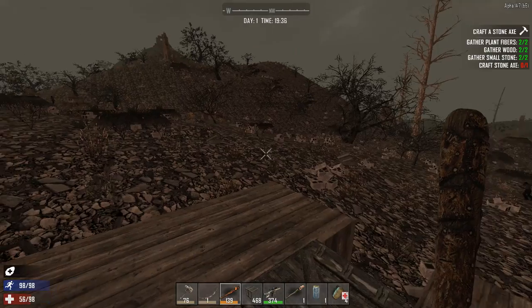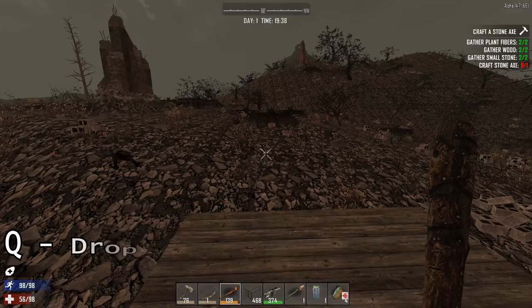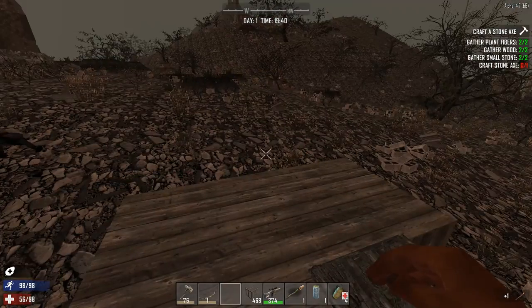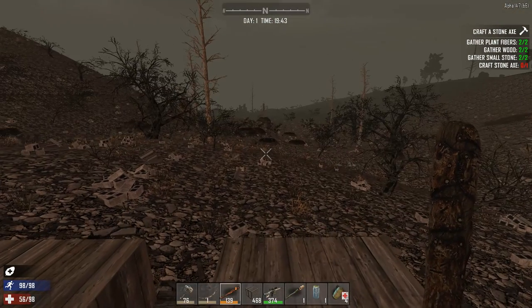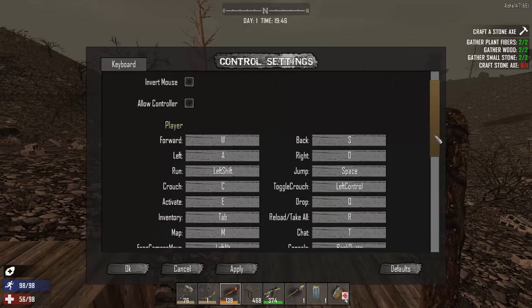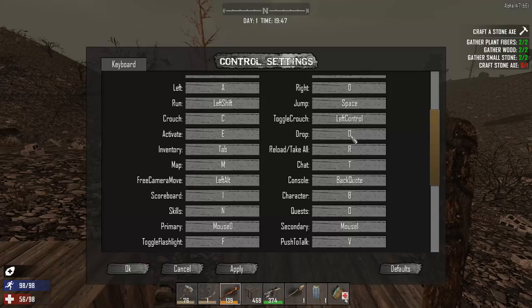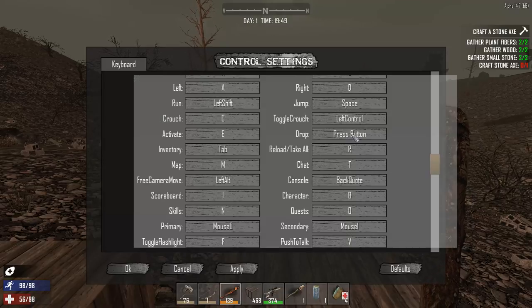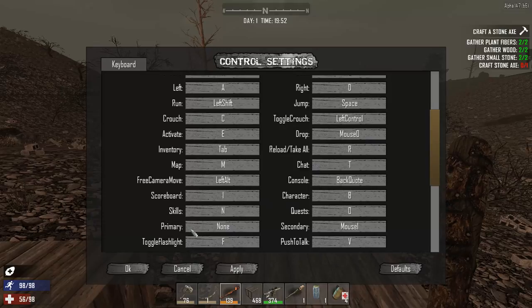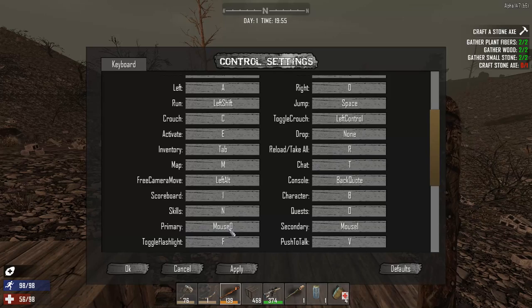The worst hotkey in existence is Q. What Q does is throw your currently held item — I just threw my iron reinforced club and I didn't want to do that. I recommend turning Q off. Hit Escape, go into Options, go into Controls, and find 'Drop'. You can't actually unbind a key directly, so click in the field — it says 'Press a button' — left-click to remove Mouse 0 from primary, then click again to bring Mouse 0 back to primary. You can see it now says 'None' for the Q drop binding.